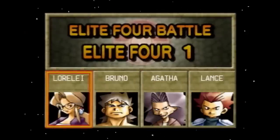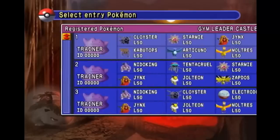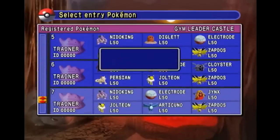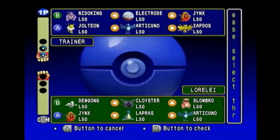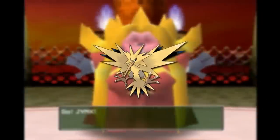Let's talk about the Elite Four and Champion. Much like the classic Pokemon experience, Pokemon Stadium will only allow you to bring one team to face all five of them, and the best one to do it will be Team 7. Team 7 consists of Nidoking, Electrode, Jynx, Jolteon, Articuno, and Zapdos.